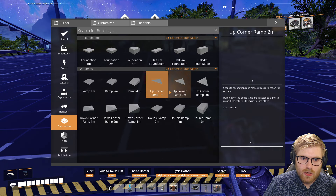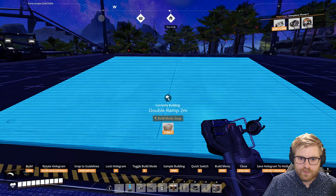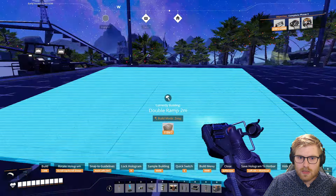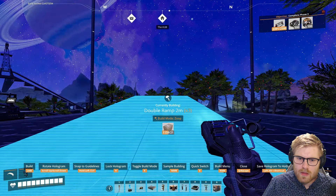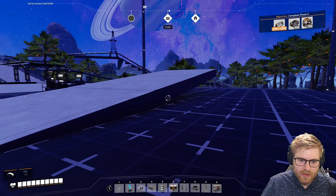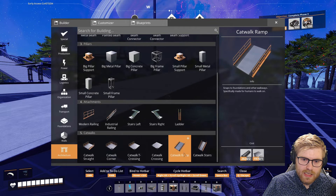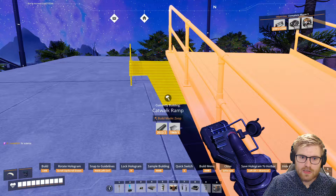Wall, foundations. We'll go with the double ramp. I'm pretty sure we do two meters, right? Or do we do four? Oh crap, we do four. Whoa! That might be our problem right there, man. Hold on, this is for science — and this might legitimately change the game. Oh my God. It is still messed up.